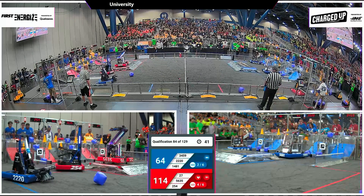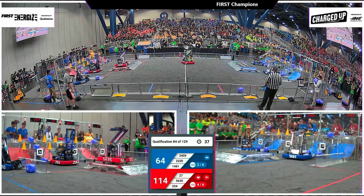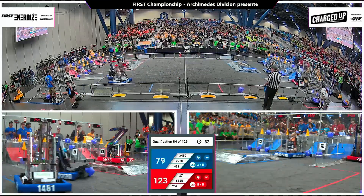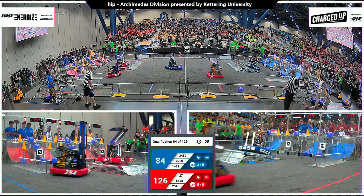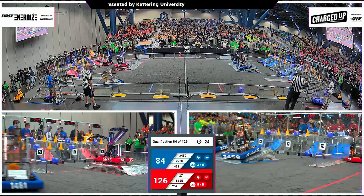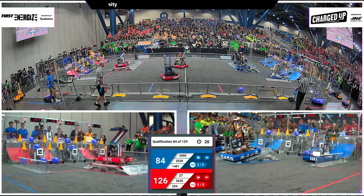3459 now doing work for the blue alliance — they're trying to line up this cube score, which should get them another link on the top row. Three of five links here for the blue alliance; they cut the deficit to 79 to 123 as we reach our final period of play. 254 swings around the charge station looking for the mid score, drops another cone down for three points with 20 seconds left.